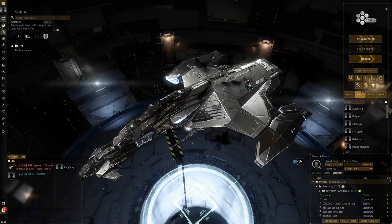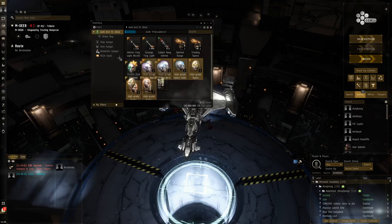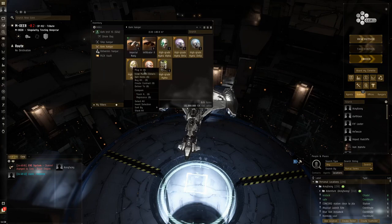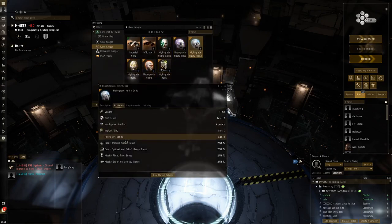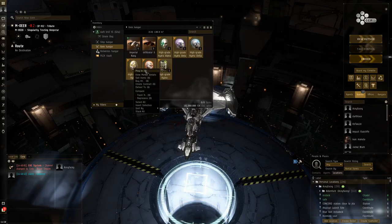What I've done to bypass this is use these high-grade Hydra implants. They increase your missile range as well as drone applicability - drone tracking speed and drone optimal range. The high-grade Hydras buff basically everything needed for the Gila, because it also uses missiles, which is just perfect. I find it a bit weird that they all bonus exactly what the Gila uses, but that's just a fun coincidence.